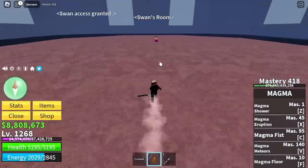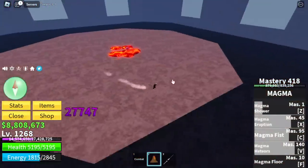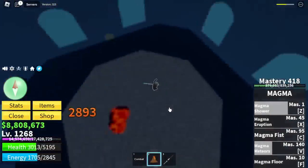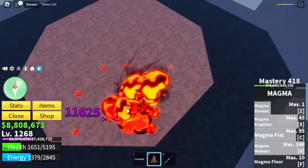We have a Quakefruit — give it to him and he will give you access to the Swan Room. You need to defeat him. Our damage is high but the damage of this boss is also high, so take care. But we managed to defeat him.